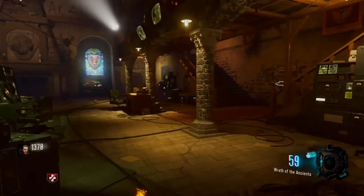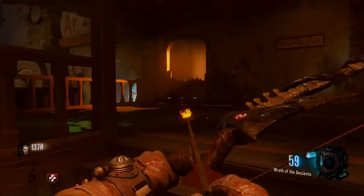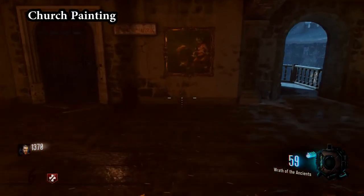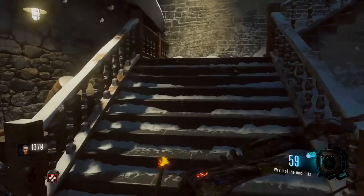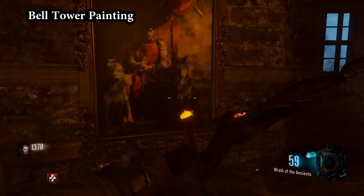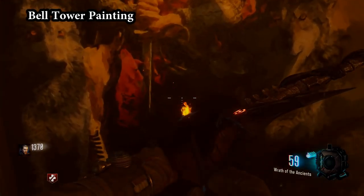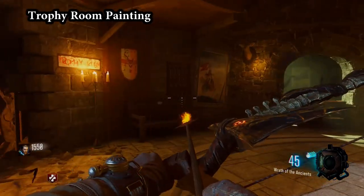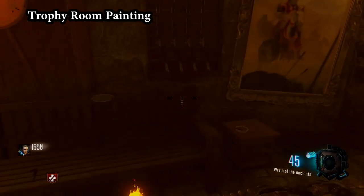So assuming everybody has the bow, the first step is the Wolf Quest. I am going to show you guys four paintings and explain what to do with them after I show you the locations. The first location is here inside of the church, right there on the second floor. The second location is inside of the bell tower, right here on the bottom floor. The third painting is inside of the trophy room, right there on the wall.